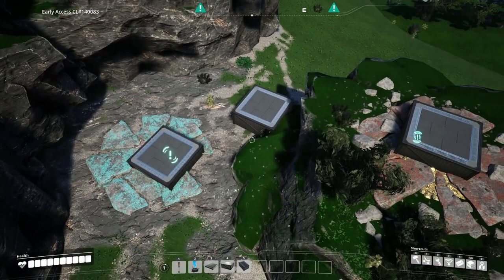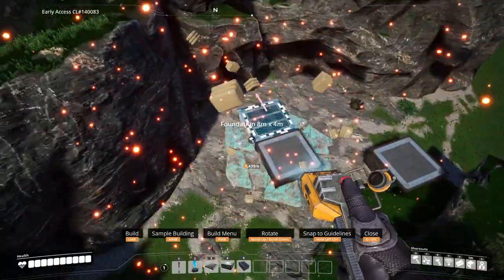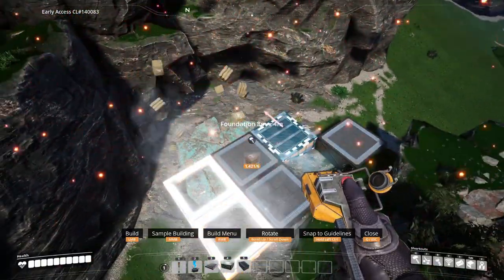To begin, drop foundation onto the nodes and make sure to angle the foundations facing north, south, east, and west. This will be super helpful when you're following along with the video today.